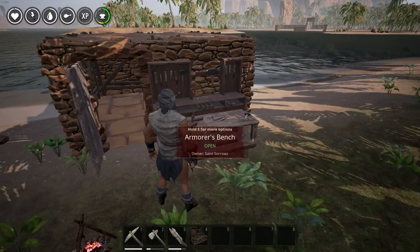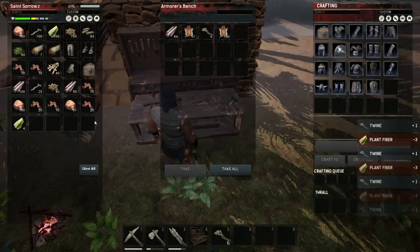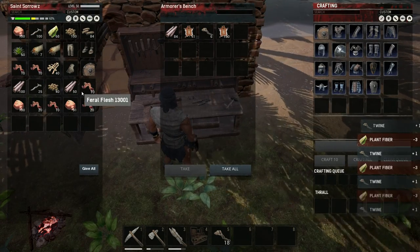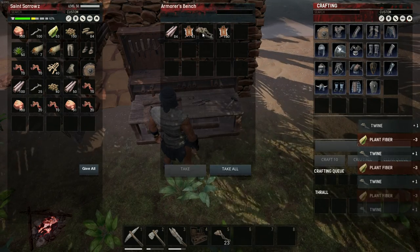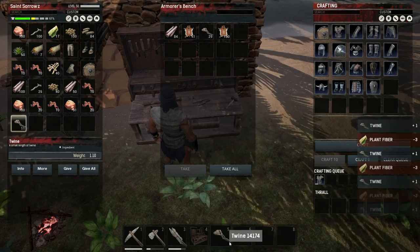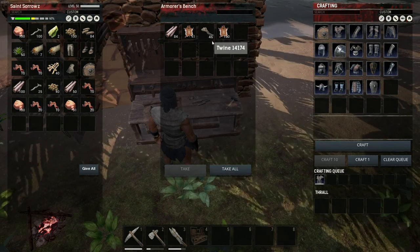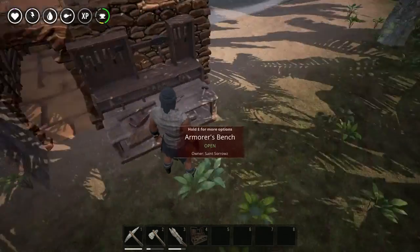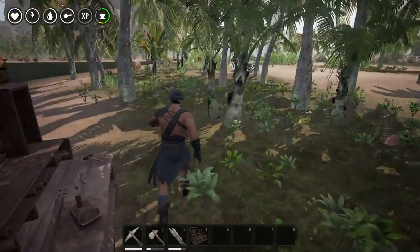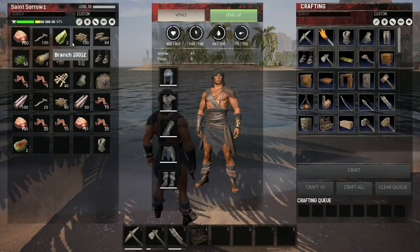We're going to craft this plant fiber into twine — 40 pieces of twine. We've got our chest piece on the way. Let's go ahead and equip this big bad boy. We're getting somewhere.